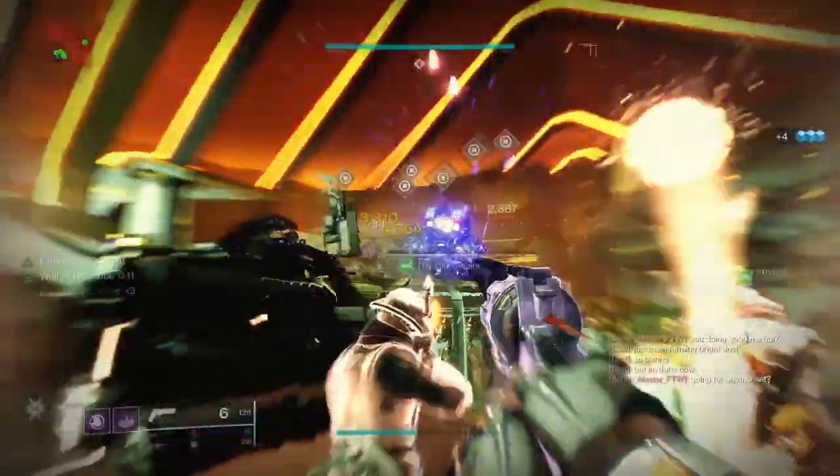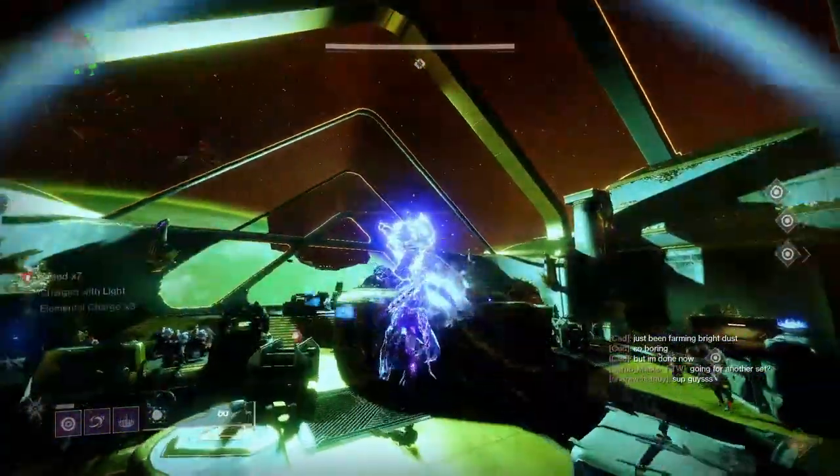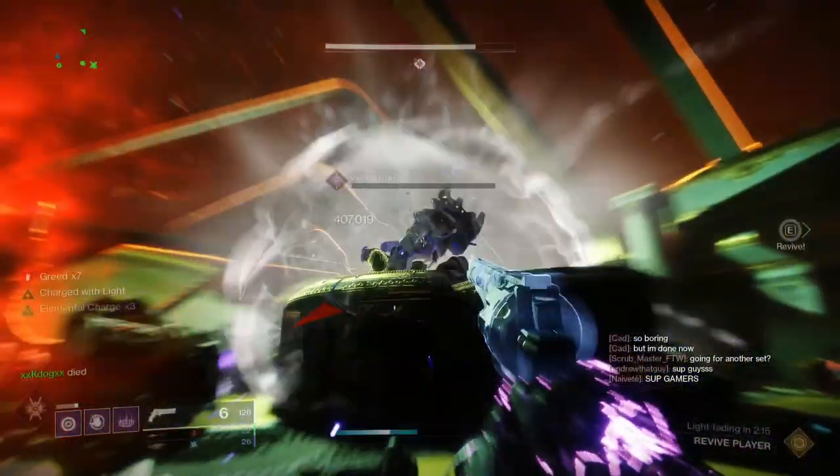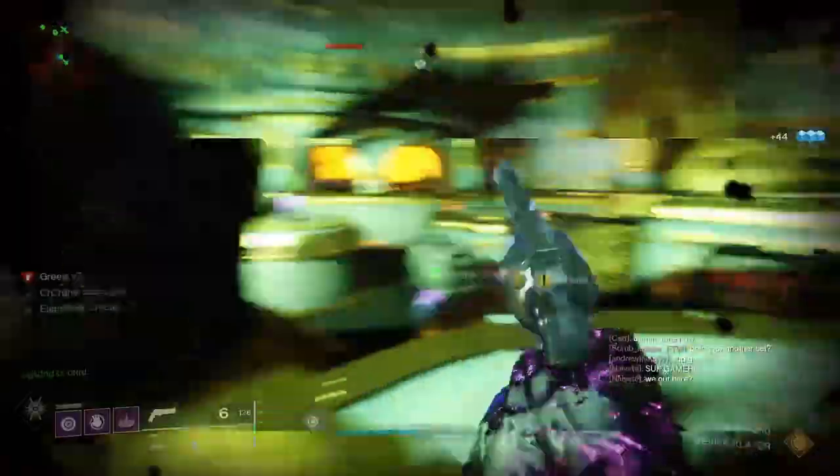In the last stand phase, six balls will spawn. Have everyone on your fireteam pick one up. Hold on to it until your greed hits times nine, then throw it at the boss. If done correctly, you'll be done with the raid. On the off chance you don't kill him with the balls, you can still do damage — finish him with whatever you can.